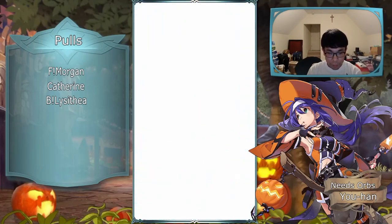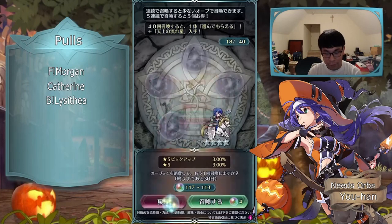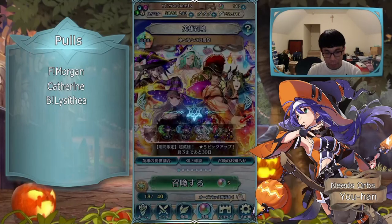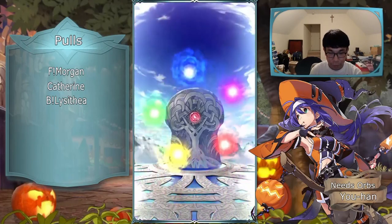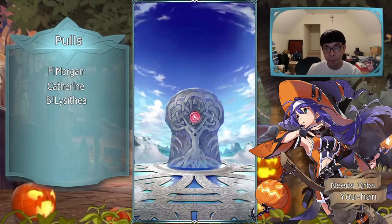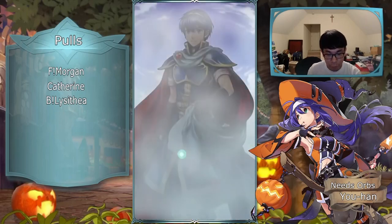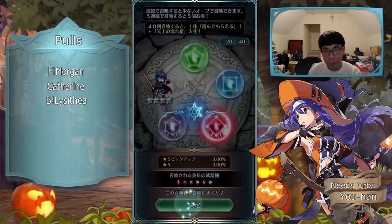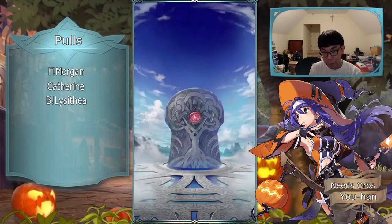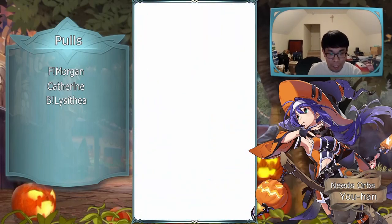Pretty happy with Summer Lyn. Leth is pretty good now — she was my second most anticipated unit in the batch because I really like Leth, and I'm probably going to use her for a gale force comp of some sort. At least for now I'm going to use Leth and Lyre, make a new gale force comp just for flavor, because Lyre has a plus ten but I haven't been using her much.